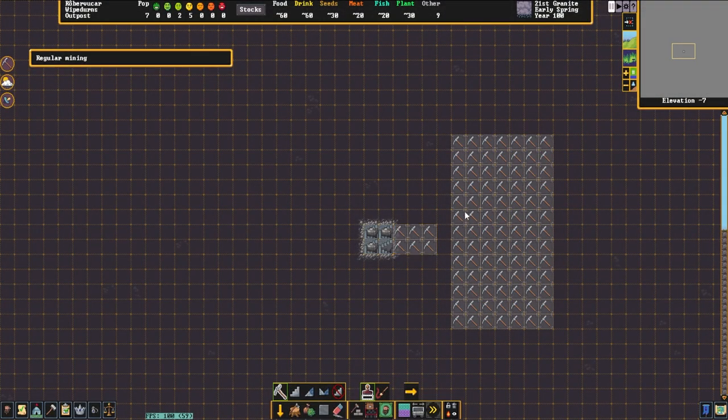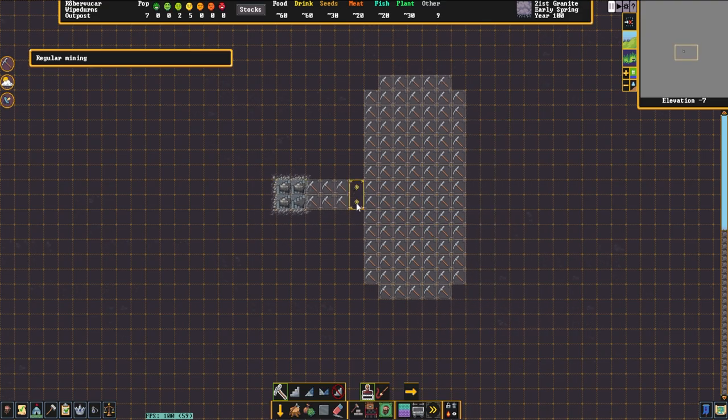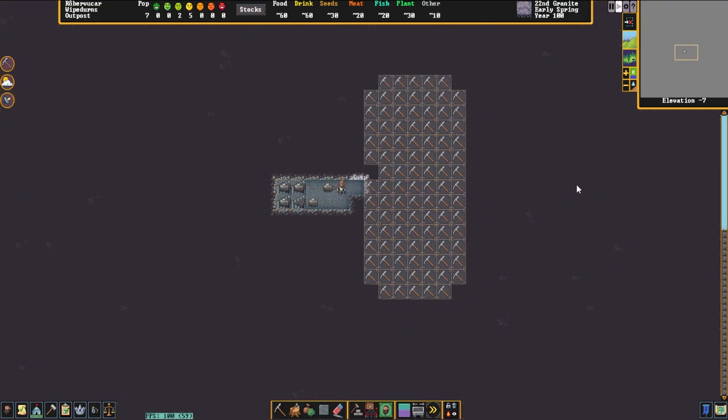The first thing you're going to need to do is select a location for your tavern. This is quite simple on the surface — I dug a couple layers down and found a nice layer with some stone in it. This is going to give us plenty of space for our tavern as well as a good location for our dining hall.